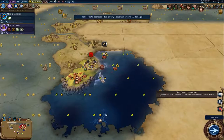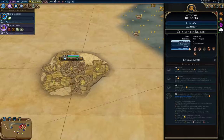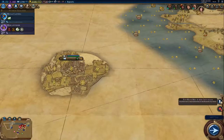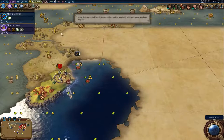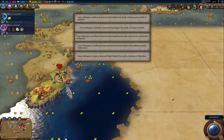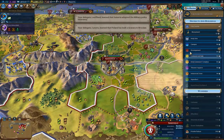There's a city-state — Brussels. 15% production toward wonders — not so useful for me. Since the summer update, those trade pop-ups are far more frequent and far less productive, so hopefully the upcoming update fixes that.